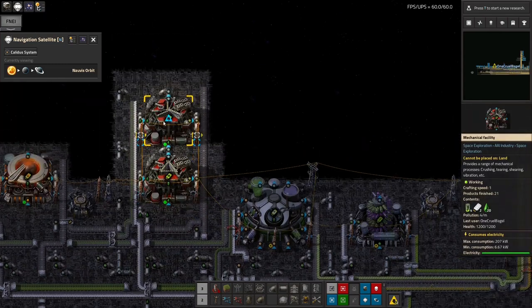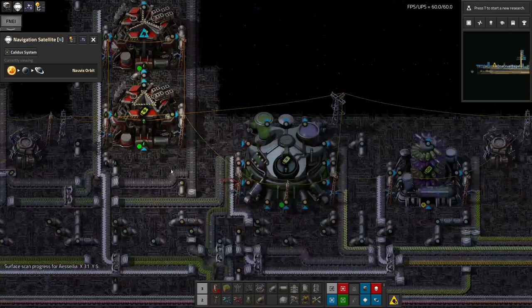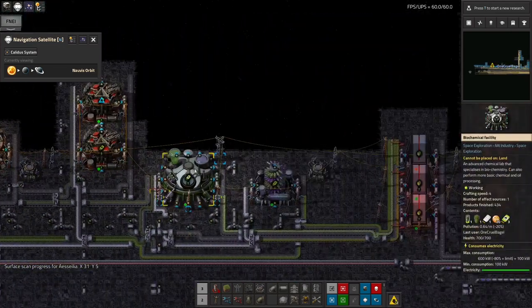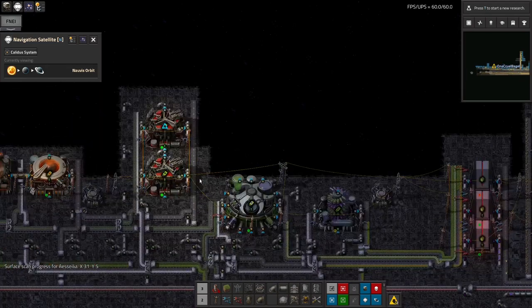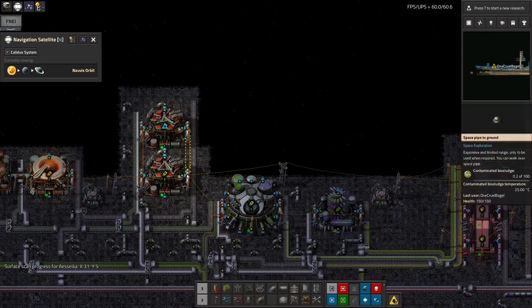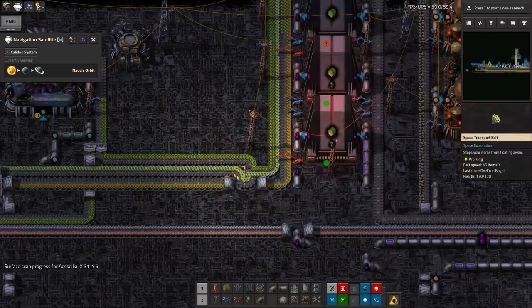Next time I go back to Norvis, I think I might come back with some of the big speed modules and some of the big efficiency modules, and shove a load of those into quite a lot of my science machines up here. I think having the balance between them is going to save me putting in extra machines, and it's going to actually save me power overall — which feels a bit weird, but it should work.